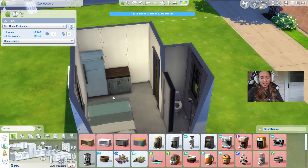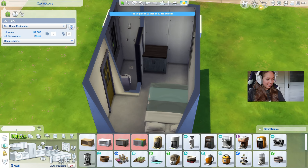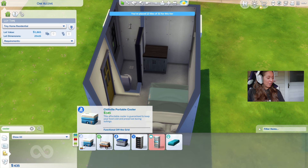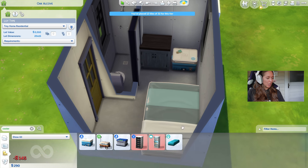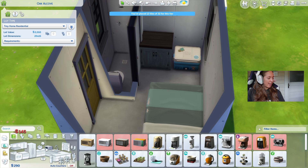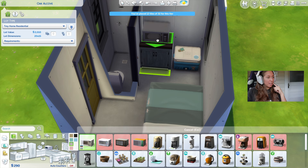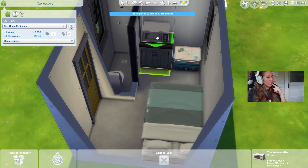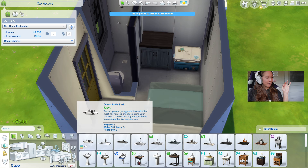Just kidding — hear me out. What if we don't have a fridge, and instead we get a cooler for quick meals? This is $145, I know it's still a little expensive but we can really make this work. And then maybe we could get a cheap one — at that point we should just have a fridge. Microwave? No, we're not going to have a microwave. I'd rather have a sink, yeah I think I'd rather have a sink.